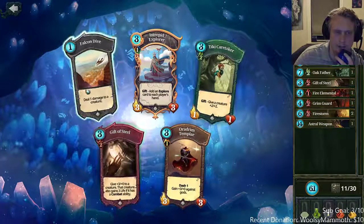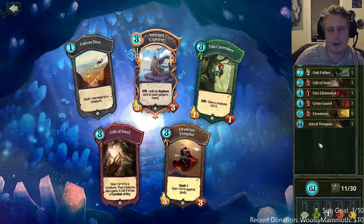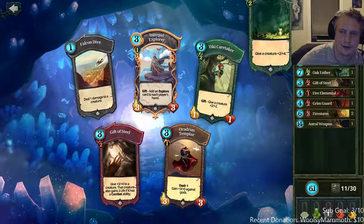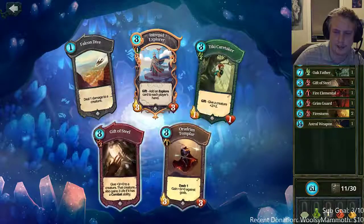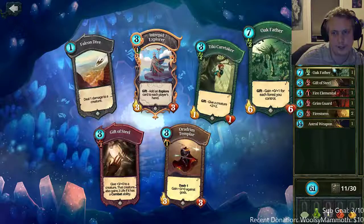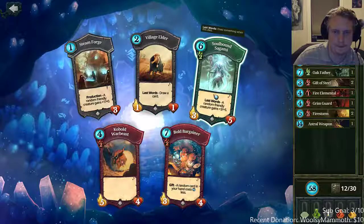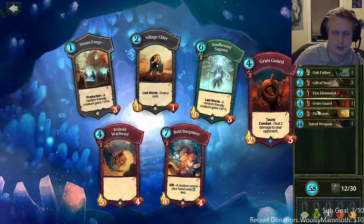Here's a tough choice — tiki or gift. Another gift would be good if we get another combat creature, but tiki is better in general for buffing if you don't have enough combat creatures — tiki is the safer option. Gift is more risky. Since we have so much toughness on oak father, we can gift it and it'll probably live to kill two things. So gift is fine. Soulbound sagami isn't great unless there's some combo.